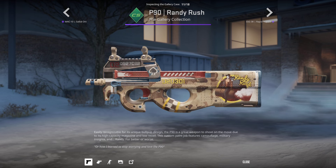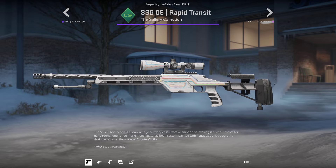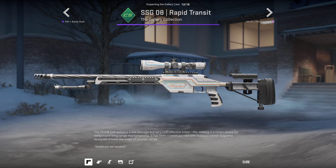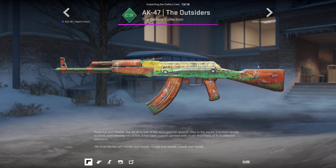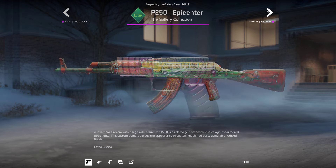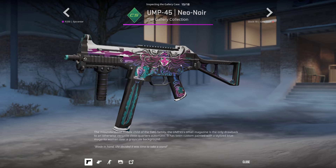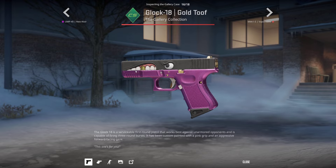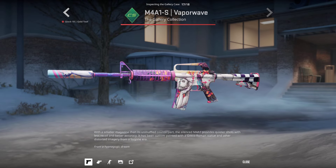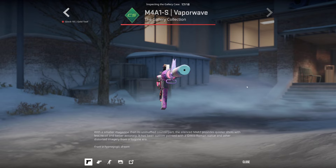The P90 Randy Rush - that's cool, I like this skin. The SU Rapid Transit - looks very clean, another fantastic SG skin. If you look, it's kind of like a train station, a layout of train tracks - very cool. The AK-47 The Outsiders with a bunch of characters on a bus - very cool AK, I like that. The P250 Epicenter - kind of mid but kind of cool. We have another Neon Noir skin - the UMP Neon Noir - very interesting. The Glock Gold Tooth - kind of interesting, not amazing.